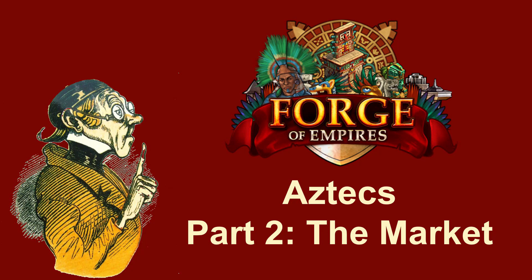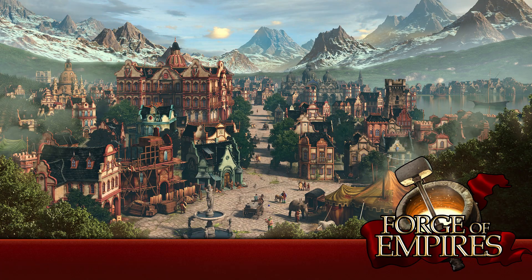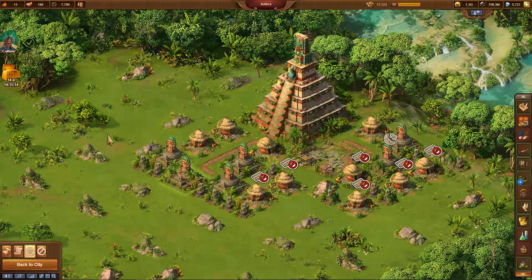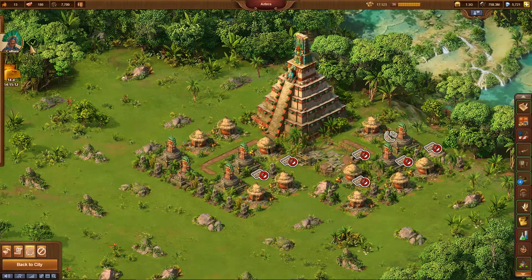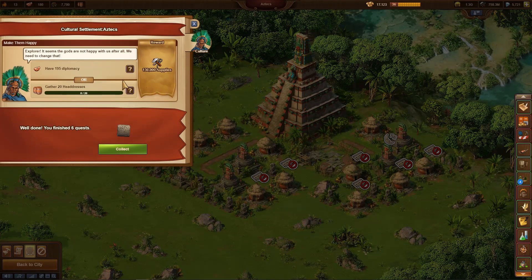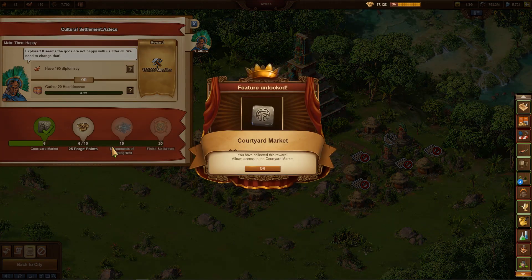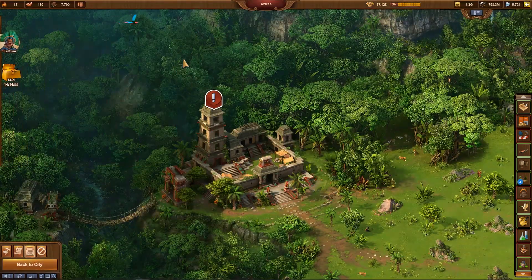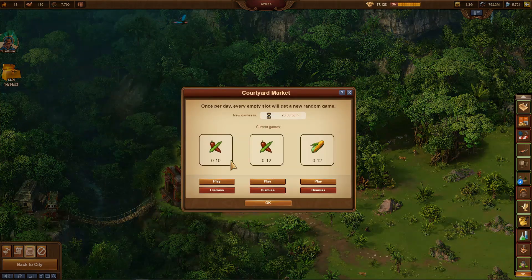Aztecs Part 2: The Market Minigame in Forge of Empires. Part 1 of this small video series on the Aztecs has shown the development until the opening of the market in the nearby courtyard. Today it is about explaining this market and giving tips for the minigame to be found there. The market is a very important additional source of cultural goods for the Aztecs.